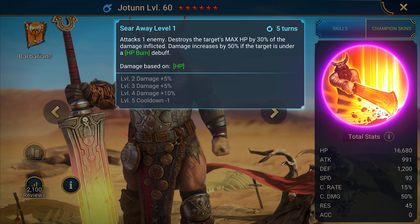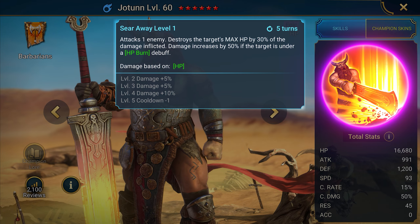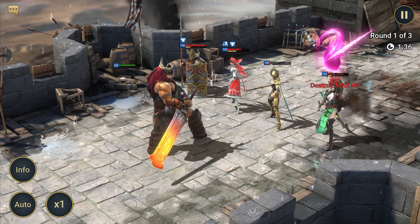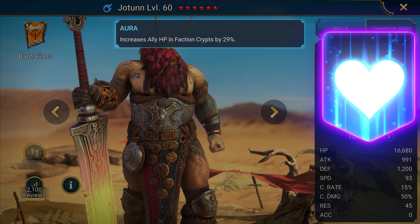A3: Sear Away — reduces the target's maximum HP by 30% of the damage dealt. If the target has an HP Burn debuff, the damage of this skill is increased by 50%. Upgrading this skill increases the damage and reduces the cooldown by one turn. Aura: increases health by 29% in Faction Wars.